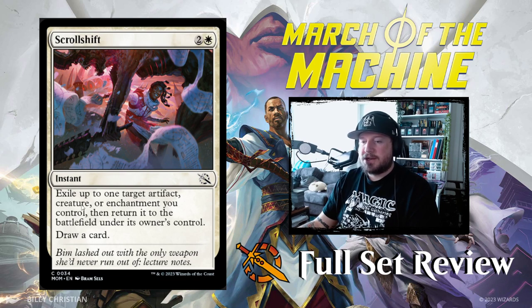Next up we've got Scroll Shift — 3 and a white for an instant. Exile up to one target artifact, creature, or enchantment you control, then return it to the battlefield under its owner's control and draw a card. An expensive blink that also cantrips.